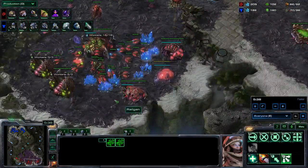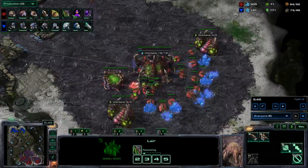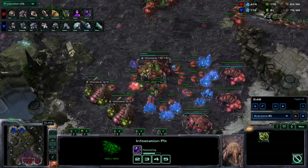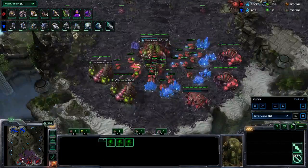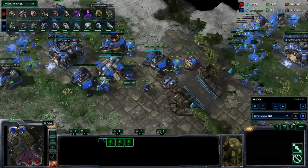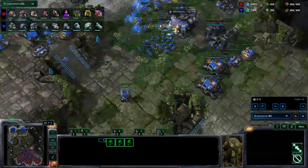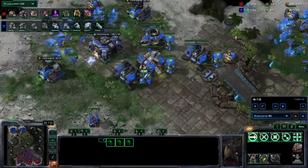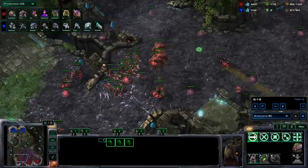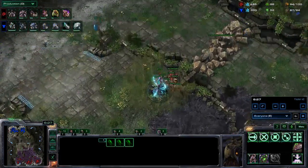I had my units in my main because that's the only dangerous part where he could have dropped me. Once I feel safe, I take my third base. I got my second evolution chamber on the way. I'm getting overlord speed, burrow, pathogen glands, infestors - all the good stuff that I'm going to need. This will be a very weird game. He's also building a lot of turrets - like 4 turrets. He invested into 4 turrets and I don't even have a spire or any units that I could drop.